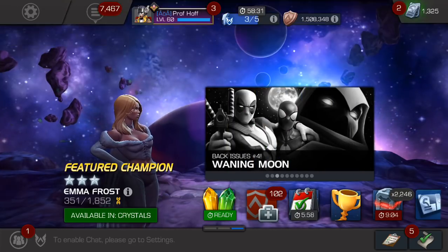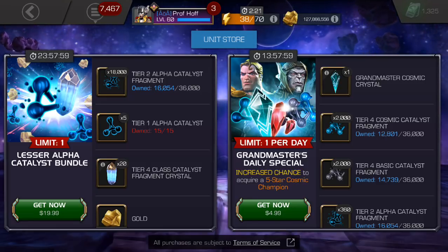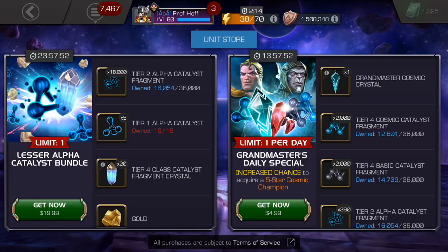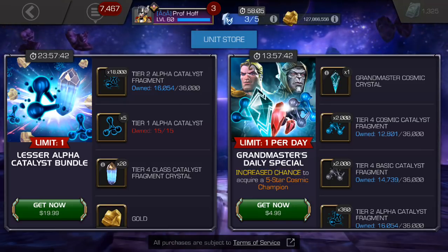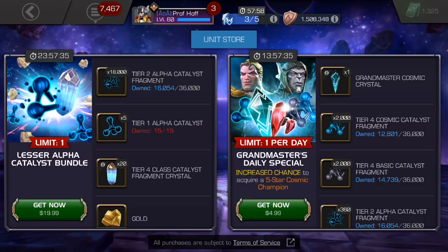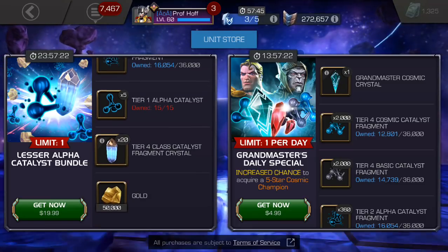So it says bundles. We'll return to what exactly that means in a second, because we start off with the lesser Alpha Catalyst bundle. To give you an idea, the best price we've seen for Tier 2 Alpha in 2019 on special occasions is between $20 and $30 a pop. Realistically, Kabam likes to charge between $40 and $50 a pop for a fully formed. This lesser Alpha Catalyst bundle is no exception — $40 USD for a guaranteed Tier 2 Alpha, as half of a T2A, or 18,000 Tier 2 Alpha Catalyst fragments, is $20, along with five Tier 1 Alphas.